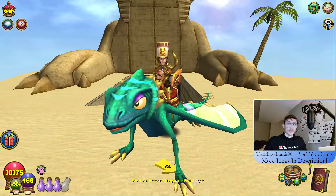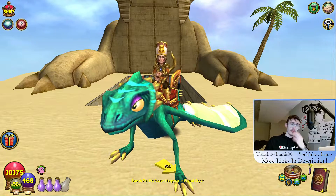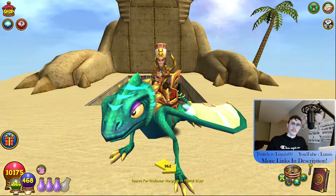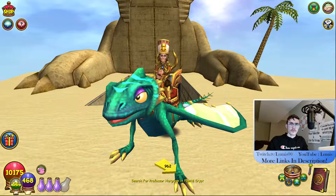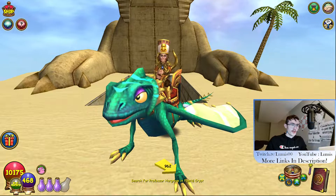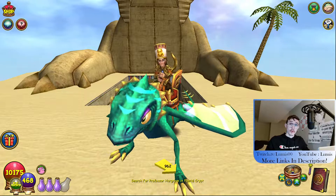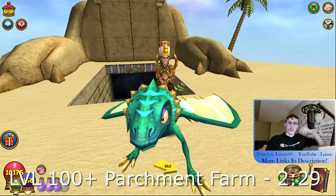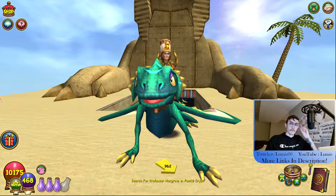I'm going to be covering two different areas for parchment. The first area is for lower levels, here in Krocotopia. If you're above level 100, there is a much better place to get it, and if you're interested in that and don't want to see the farming for lower levels, you can skip to the timestamp on screen.